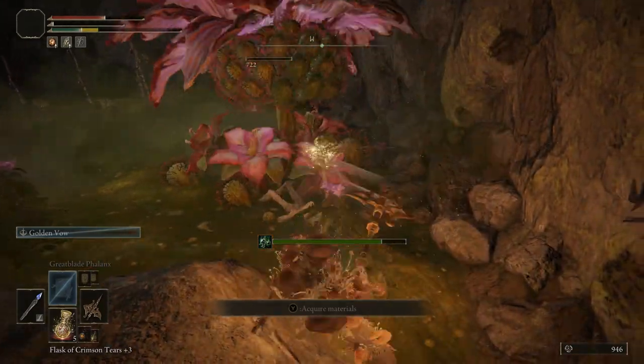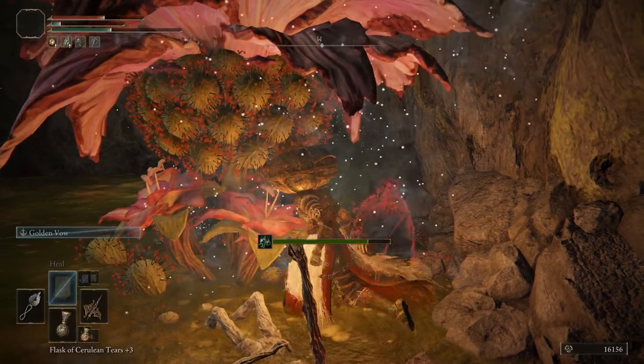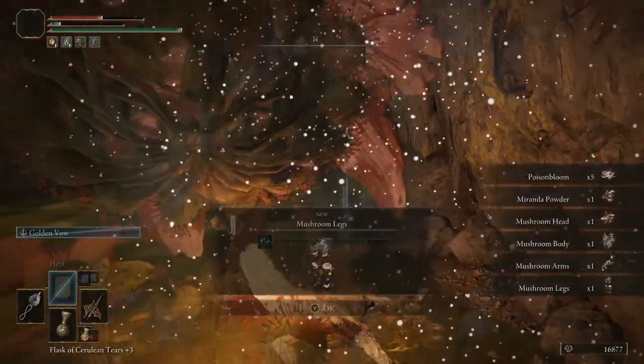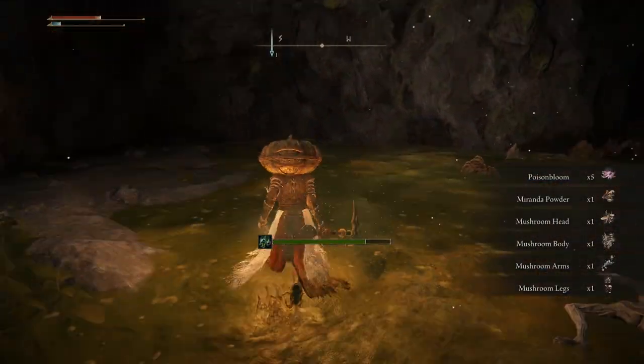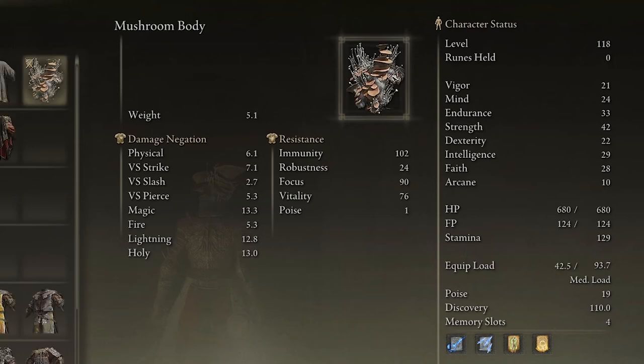I'm gonna swap to my other character because this is when I pick them up. Kill the plant and you pick up the whole set. Right here I'm basically just gonna show you the armor — it has high immunity, which is pretty nice. That one has 102, which is like the highest I've seen.